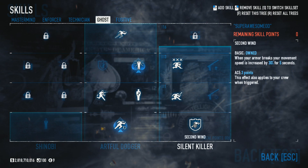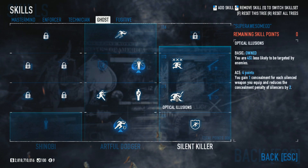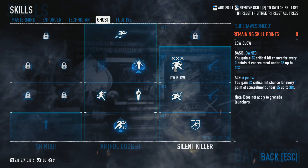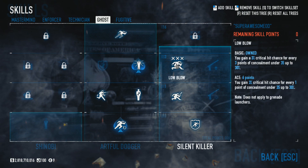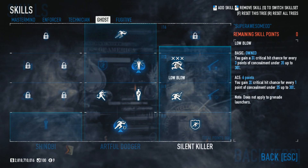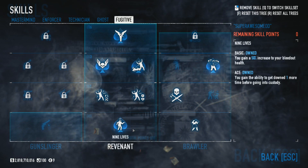In the Silent Killer tree: basic Second Wind because your armor is always breaking with a suit and you want to be quick. Basic Optical Illusions — you're 45% less likely to be targeted, and they changed it to be more teammate-friendly. Basic Critical Strike, and basic Low Blow — 30% is the maximum and we're at about 24%, pretty close to the maximum just from the basic because of our concealment.